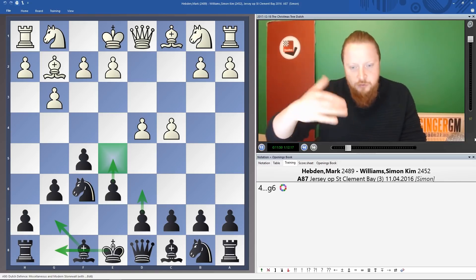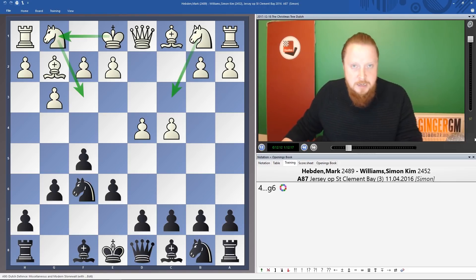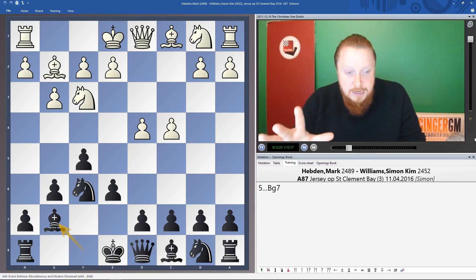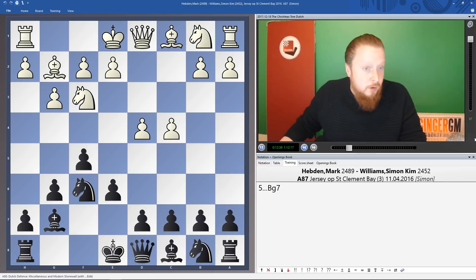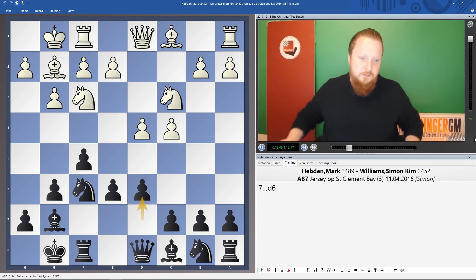Let me continue step by step. This is what you're aiming for — the Christmas Tree pawn structure. Now, White is going to develop both knights and castle. It doesn't really matter which knight comes out first. After Nf3, we put the bishop on g7. If you know the Leningrad Dutch, that's basically where you start by putting the bishop on g7. After castles and Nc3, Black plays d6 — this is our main starting position for the Christmas Tree Variation.